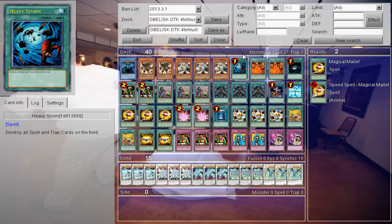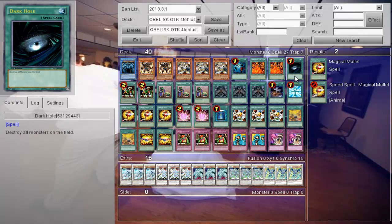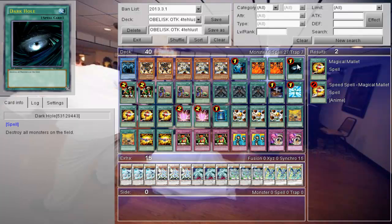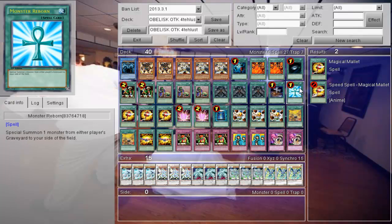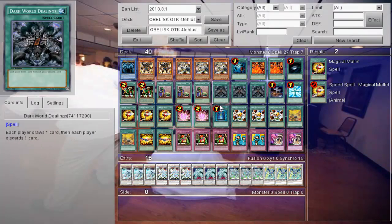If they have a bunch of back row or monsters on their field, you use the holy trinity of Yu-Gi-Oh: Heavy Storm, Dark Hole, Monster Reborn. This deck is built for the March 1st 2013 ban list, so that's why it looks a bit unusual.